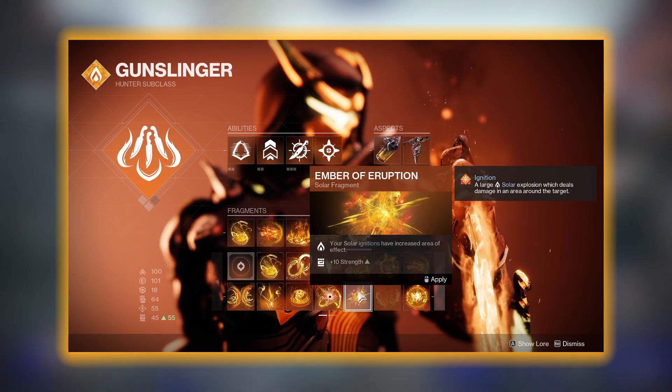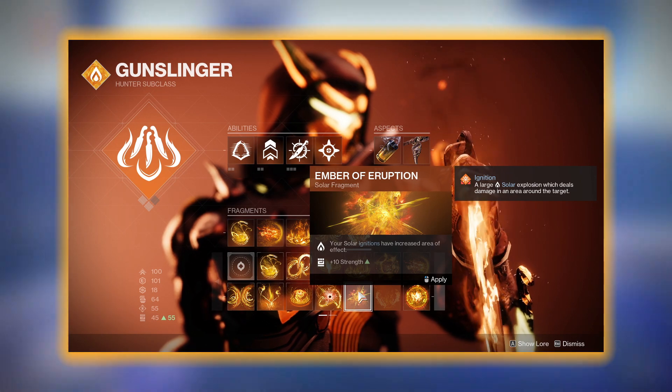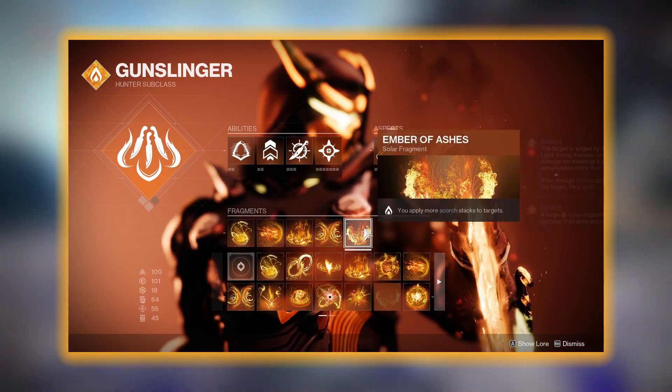For this last fragment slot, if you want to, you can use Ember of Eruption, which increases the area of effect of your ignitions. Honestly, I didn't find that being a problem, which is why I'm sticking with Ember of Ashes.